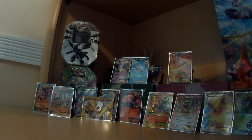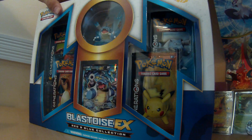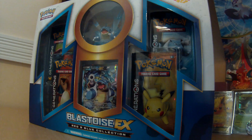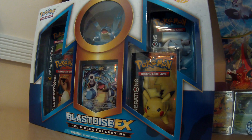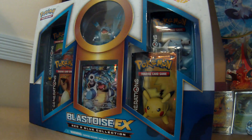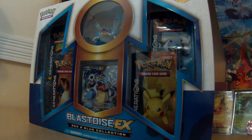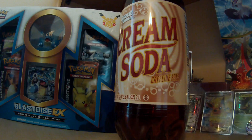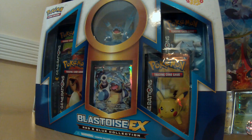Today we're opening a Blastoise EX box. We have a special kind of challenge: if we can get two more EXs other than the promo, I will try to chug a two-liter cream soda bottle. We're going to keep a bucket just in case.